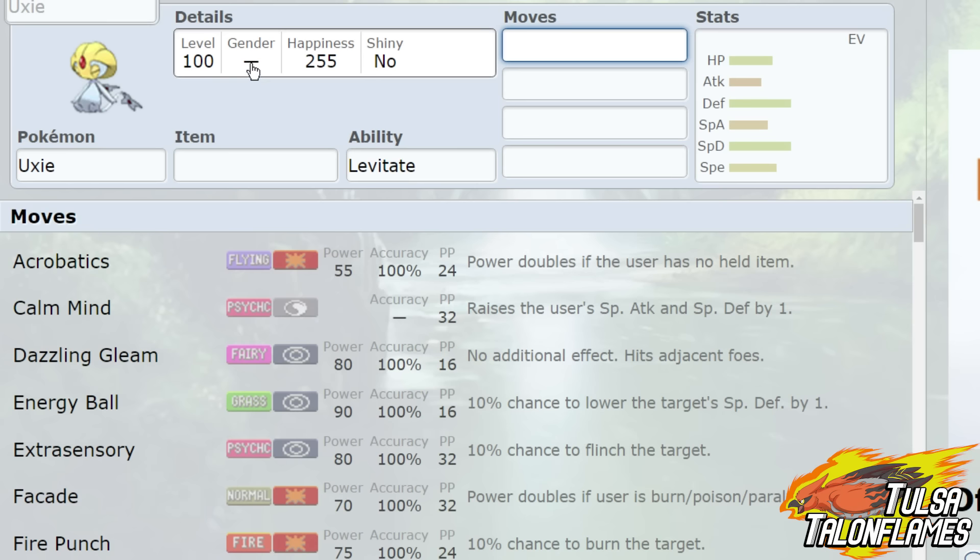If you would like to check out my O.U. and U.U. Picks discussion as to why I picked the things that I picked, then check the Season 2 United Championship League Tulsa Town Flames playlist, which will be linked in the description.